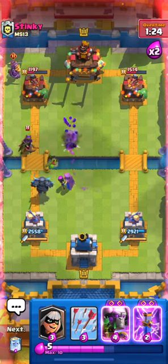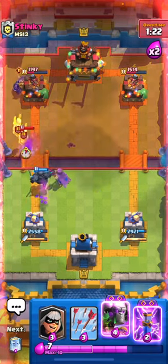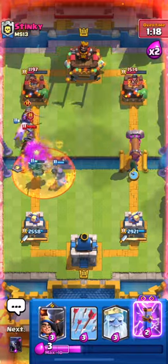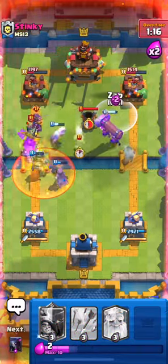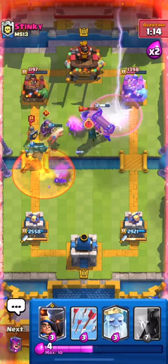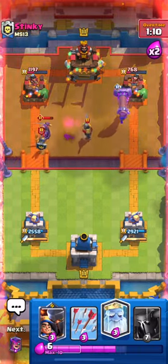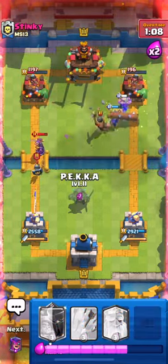Let's just wait for that PEKKA to do something. I'm going opposite lane — let's play the Bandit here and we're going to save our Evo Zap. There is the mortar, so let's go ahead and Evo Zap right here. That'll stop the tower from being able to get a ton of damage. The Battle Ram is on the tower — great damage — and that's going to be good game right there.